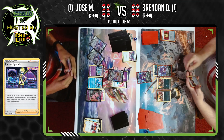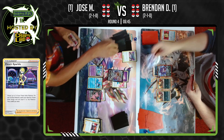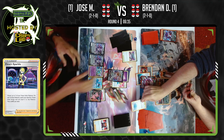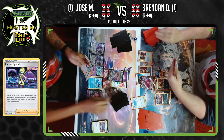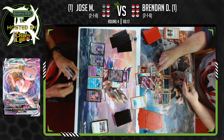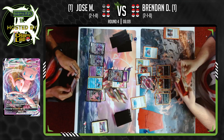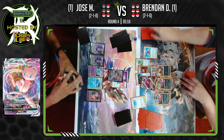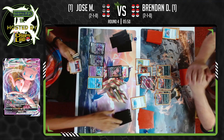Mew VMAX coming down onto Jose's active. Now ready to start using Cross Fusion Strike — Technoblast eats a knockout on the Gengar immediately, taking two prizes. That was the quickest two prizes ever taken. Jose at four, Brendan at six still, but Brendan is about to take three because Huntail isn't online. It wouldn't be surprising if Jose prized the Huntail and just played the Clam Pearl for mind games — that's an insane mind game.